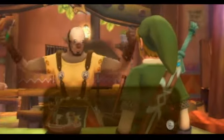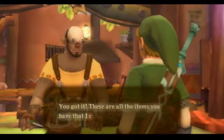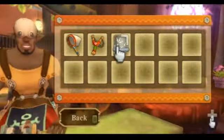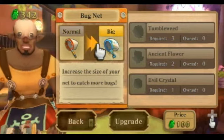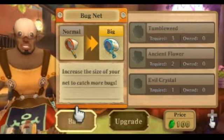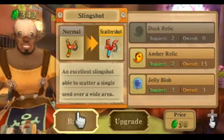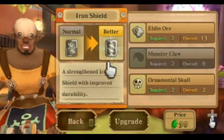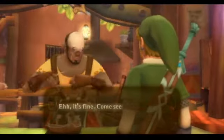Now we're going to try to upgrade some of the stuff. I don't think I have everything to make these things stronger. I have none of these — I don't have a Tumbleweed, Ancient Flower, or Evil Crystal. I'm still missing the Dusk Relic, and for this one I'm still missing the Monster Claw. It's going to be a while before I can actually upgrade any of this stuff.